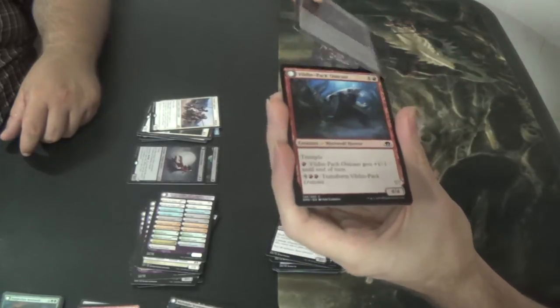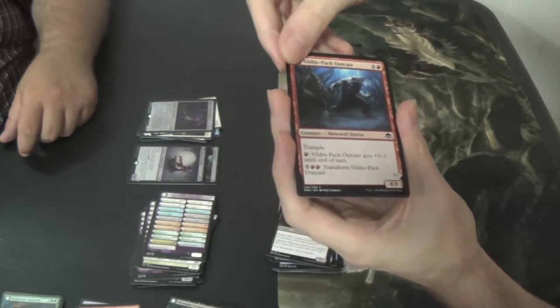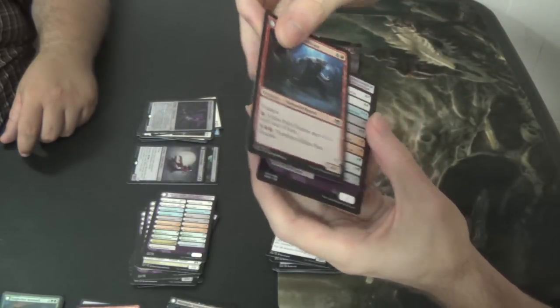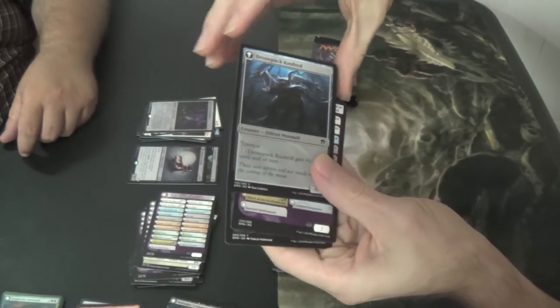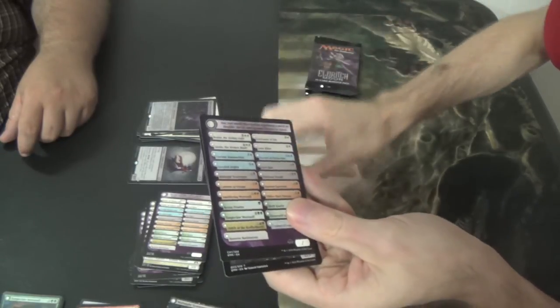I need to talk to you about this card because I will trade you for it. Gladly. Voldaren Pariah — 4/4 into a 5/7. Dronepack Kindred — just every one of these transform cards.